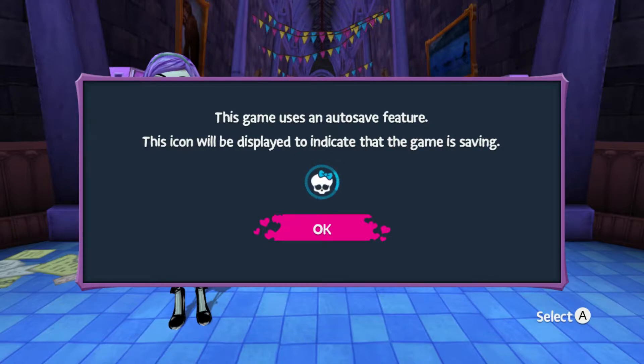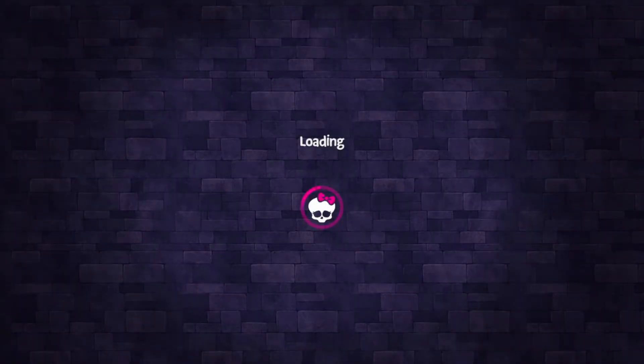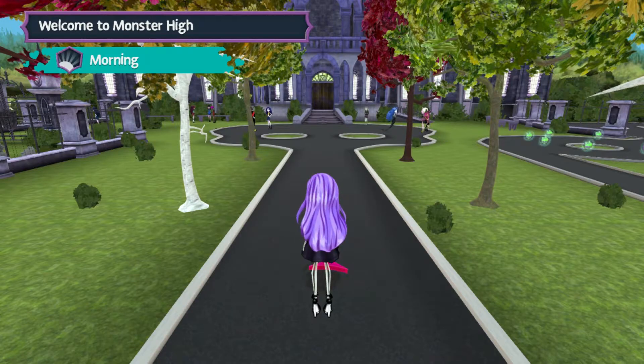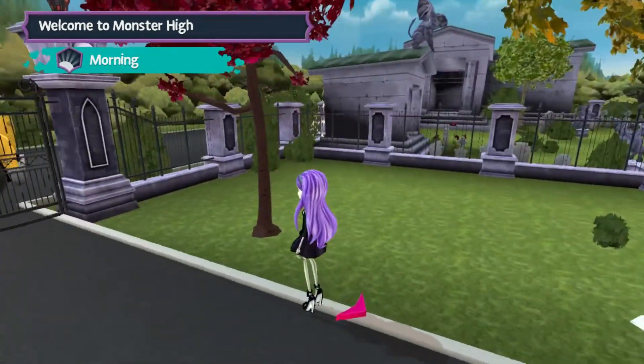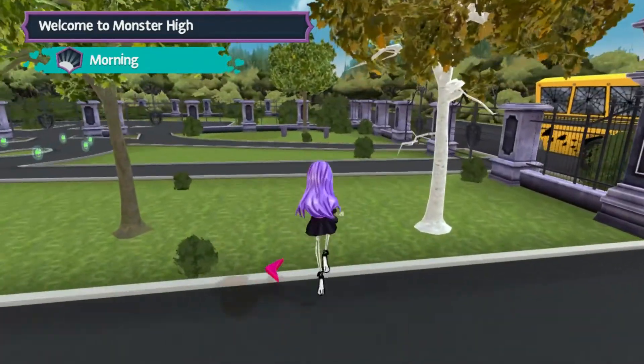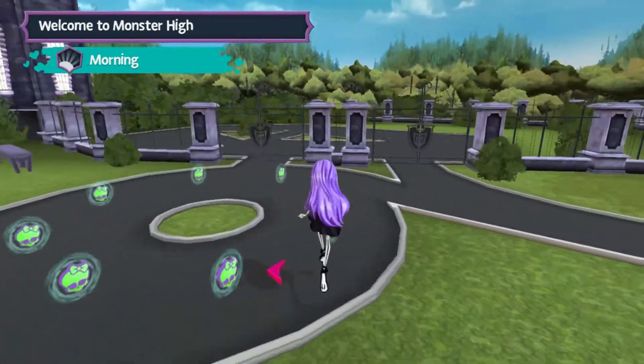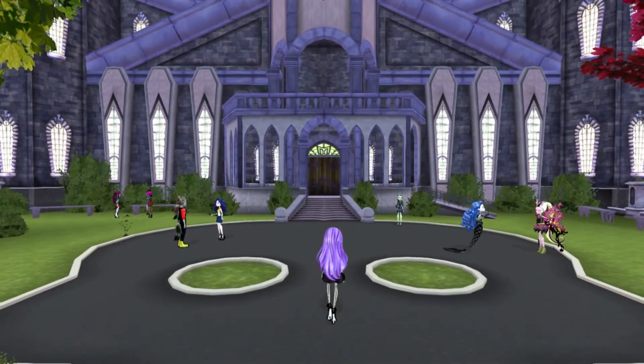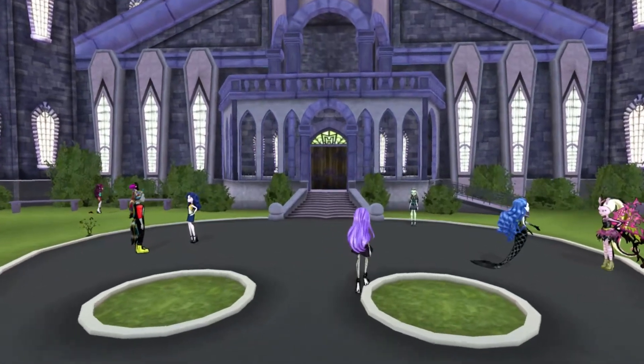For this run through we're just going to worry about any-percent — getting through the story. We're not going to worry about collecting all the clothes or a full story run. Let's do it. This is my favorite part of the game — the purple wall loading screen. Okay, so we're here at school. It's very edgy, everything's brightly colored. Oh, I got too close and triggered something.